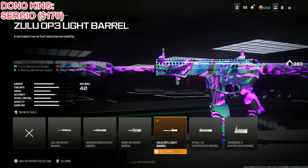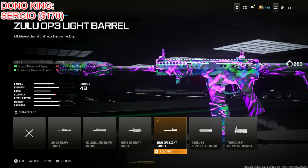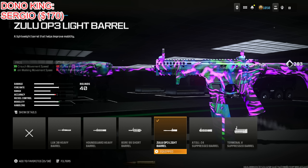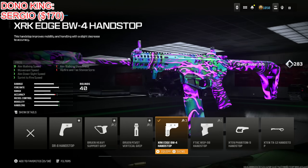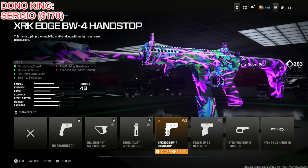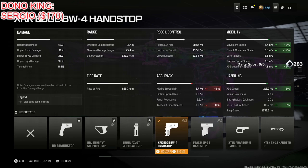Put on the Zulu Ops 3 Light Barrel for crash movement speed, aim walking movement speed — the only thing it reduces is hip fire tac stand spread and flinch resistance, which really doesn't matter. The mobility increase is so worth it — ADS movement speed up 14% and crash movement speed up 10%, which is massive. Then the XRK Edge BW4 Hand Stop for aim walking speed, movement speed, ADS speed, and sprint to fire speed — so crucial.